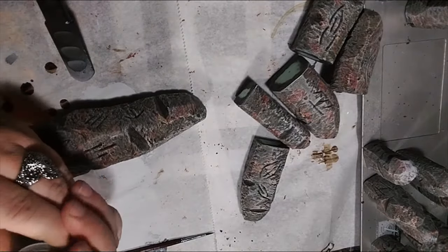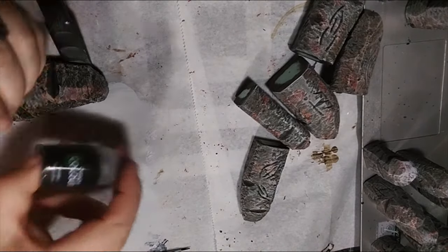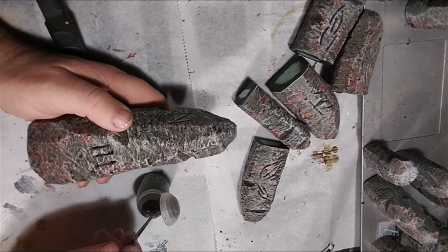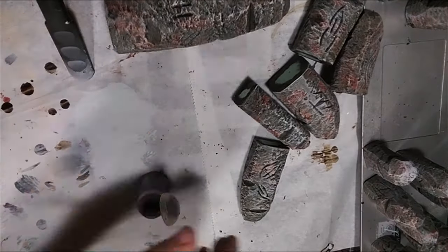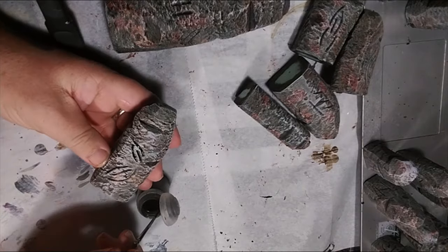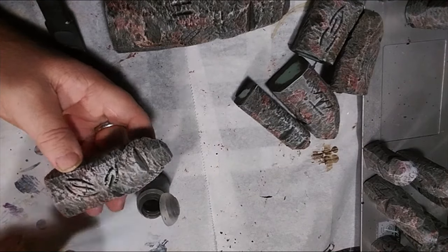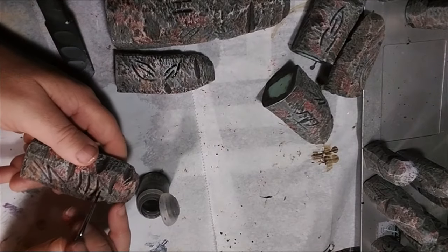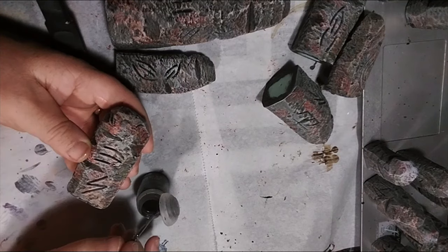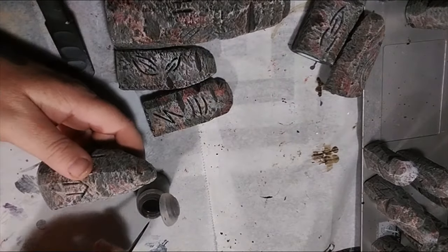The runes, after all the washes and dry brushes, aren't popping quite as much as I want, so I'm just going to give the runes a shade of Citadel Nuln oil and basically paint into all the rune lines quickly, just to make them pop a little bit more and be more visible on the tabletop. You can skip this step if you want, but you could also use a different color — like red if you want them to look carved in blood, or even do glowing runes. I'm going for an old, ancient, beat-up look, so I'm just going with black.